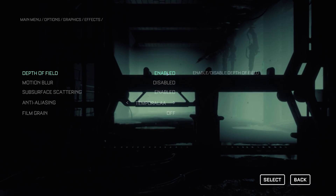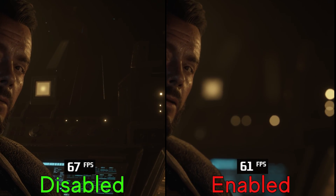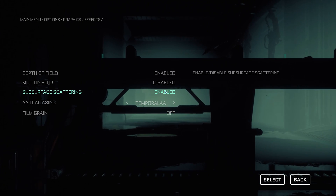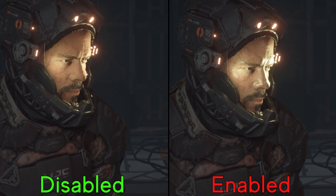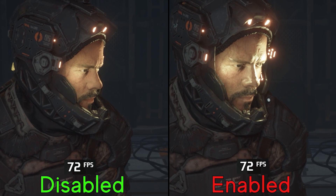Moving on to depth of field — if you like this effect, you should know that using it will cost you around 11 percent. Next, we have subsurface scattering, which simulates how light penetrates or passes through the skin. It doesn't affect performance, so I recommend keeping it on.